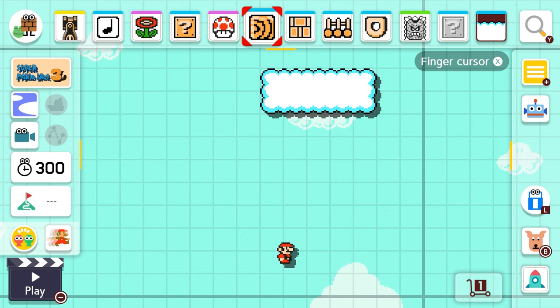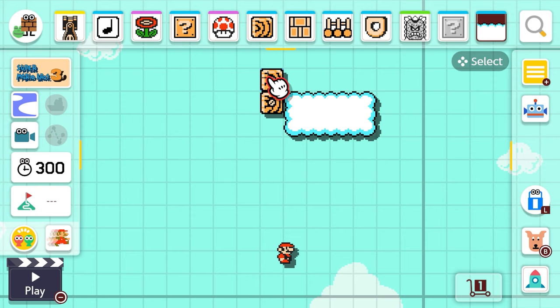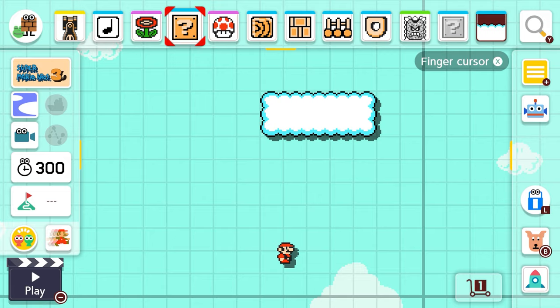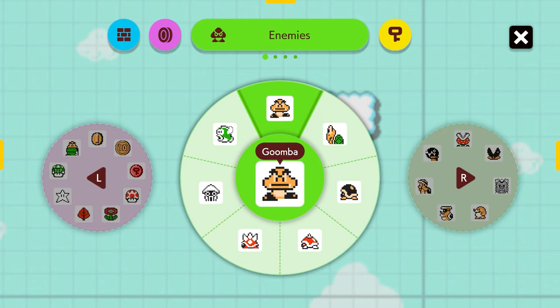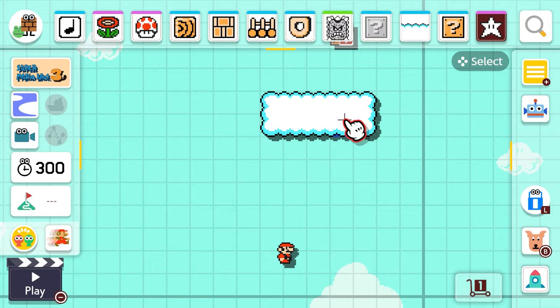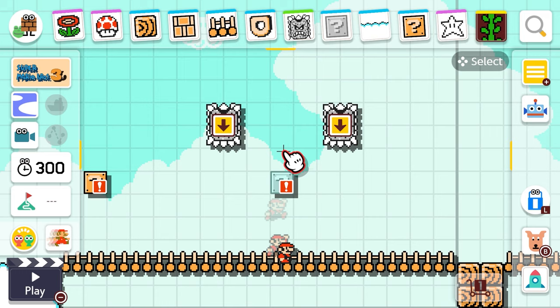I'll add another question block — scoot it over there. I guess I should add a superstar. I gotta add the vine in here too.